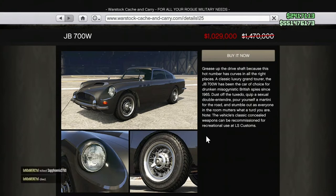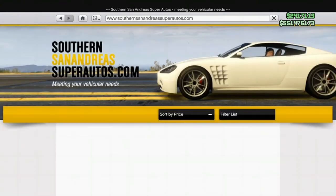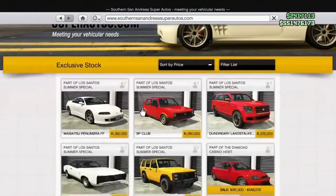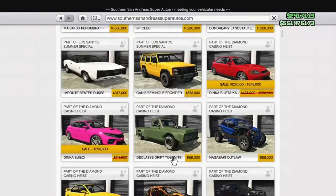Vehicle discounts are pretty rough this week. Over at Legendary Motorsports, it's the same sports classic vehicles that have been on sale for almost two months. Over at Warstock, the only vehicle is the JB 700W at 30% off — which is a pretty underwhelming offering.